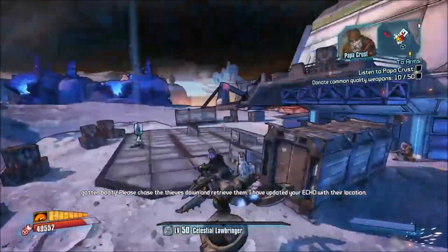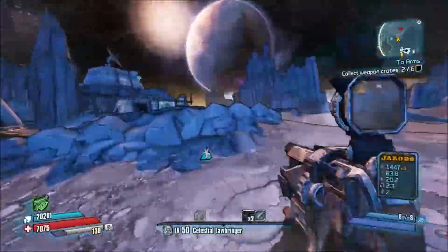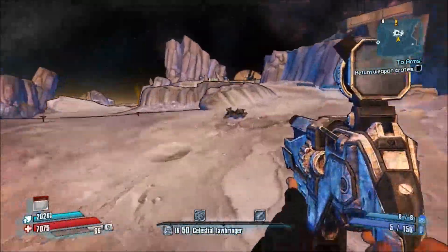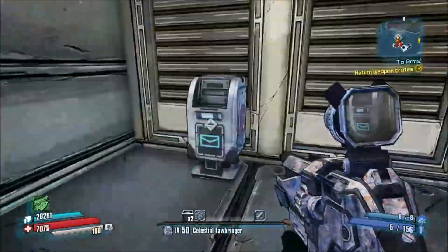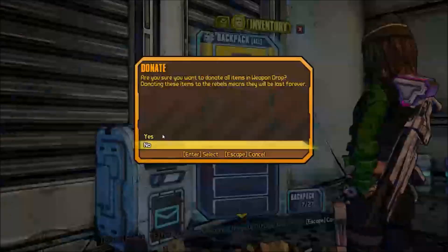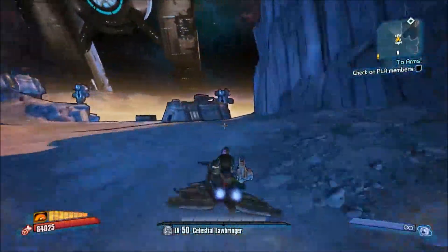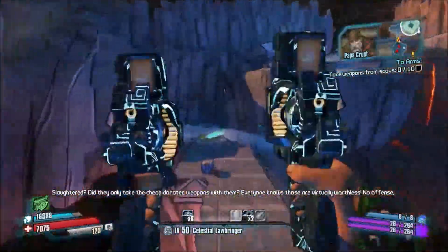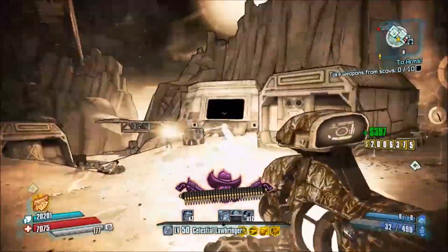Every time you want more common weapons, go back into normal mode and you'll spawn right next to RK5. However, every time you get 10 common weapons in the vault mailbox, Papa Crust is going to send you on a mission to help out the cause and the PLA — People's Liberation Army — members. That'll range from getting boxes to handling disputes among other members to killing enemies of the cause at their base. So every time you get 10 extra, you'll have to do one of these missions. They're always the same, they're pretty easy, and killing people is the general theme — it's Borderlands.